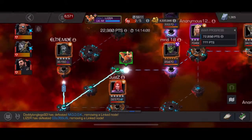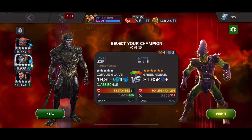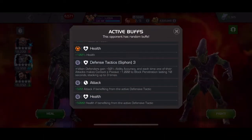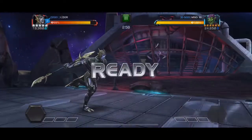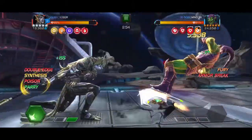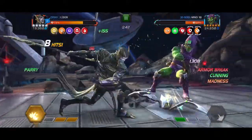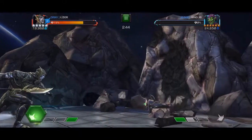Our next fight on section two is going to be this Green Goblin. I was a little bit worried about the block damage on the special one because of the Siphon and he is a villain, so that special one involves a lot of blocked hits. Either way, we're going to try to hit him as few times as possible to try to keep him from regenerating too much. Got to our special 2 and that fight's over.